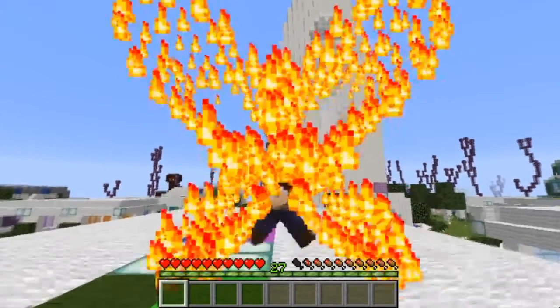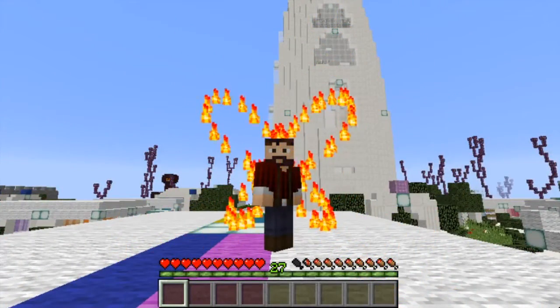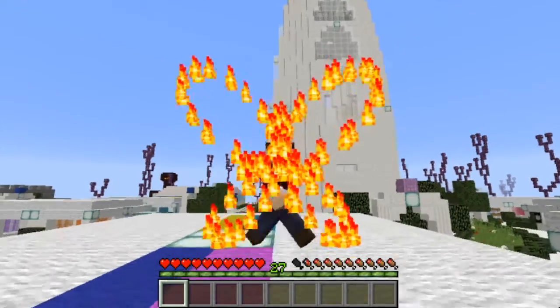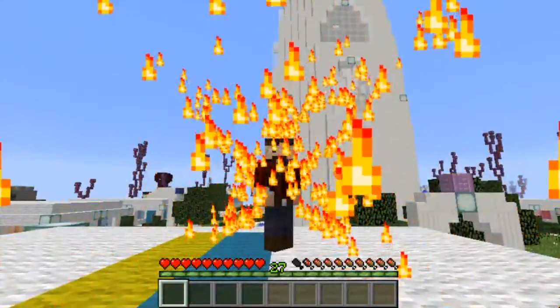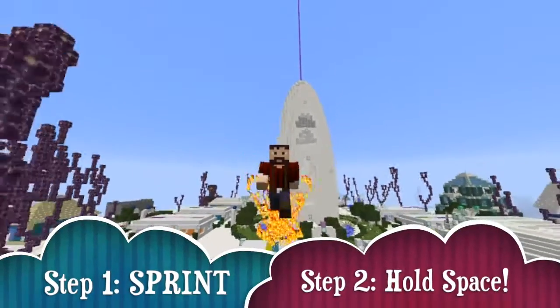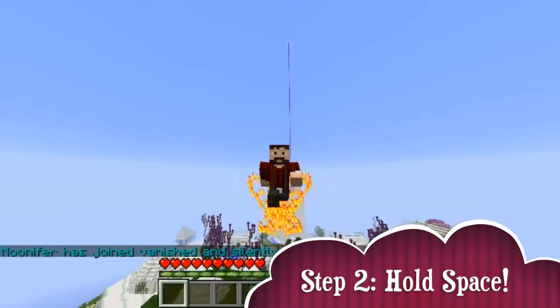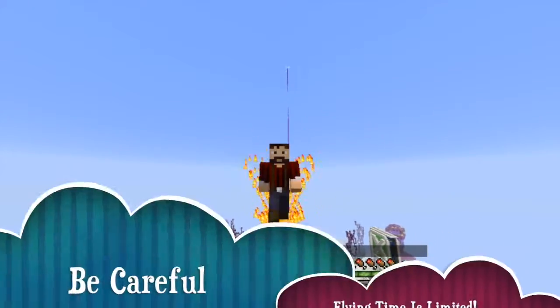You've got a nice flame particle for your wings, but that's not the best part. Watch this. So if you get a running start — we're gonna get a running start — watch this. Hold space and we're flying with our wings. You get about 30 seconds, that's about how long you get to fly with it, so you gotta keep that in mind.